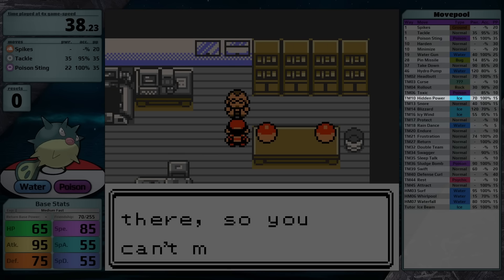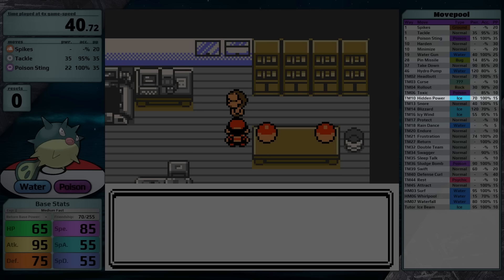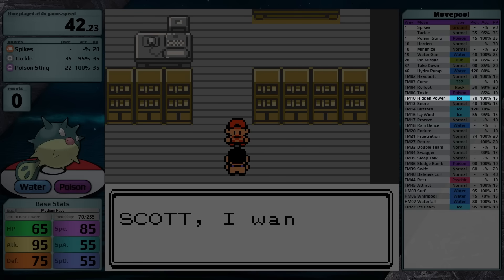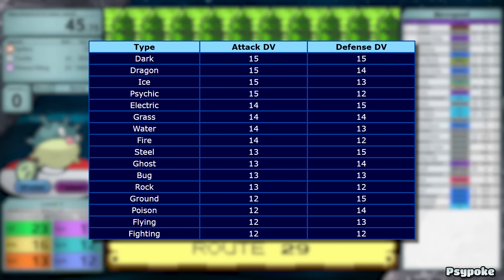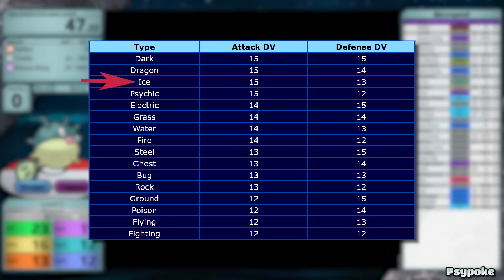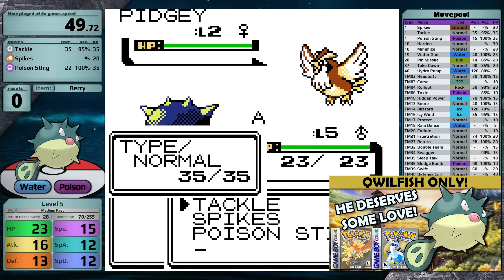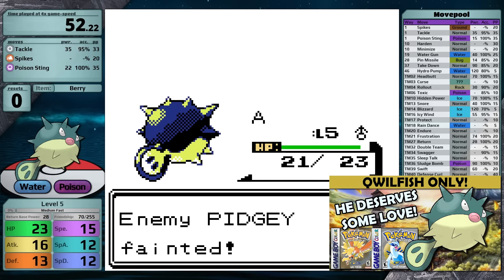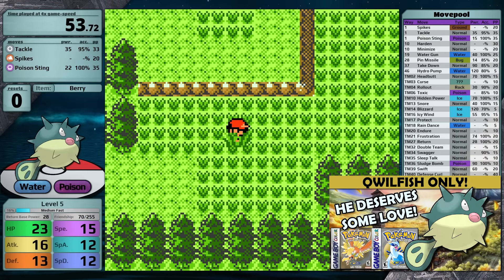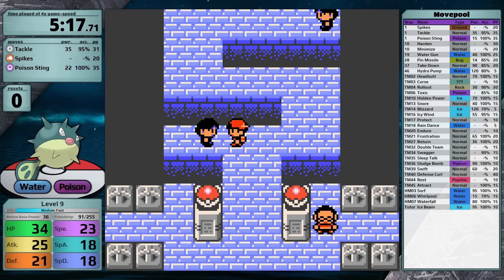If you're a little bit confused why I'm going to run Hidden Power Ice when I can already learn Blizzard, Icy Wind, and Ice Beam — the reason's pretty simple. Icy Wind is kind of trash, Blizzard has terrible accuracy, and Ice Beam is only obtainable after I defeat Lance. Plus, Hidden Power Ice has the least negative impact on all of your DVs, so I'm going to have 15 in HP, 15 in Attack, and 13 in Defense. The reason Qwilfish needed to be re-ranked is because the old run I have uploaded on my channel is when I was playing Gold version, which was so long ago, and I played the game on three times speed back then, so the results just aren't comparable.